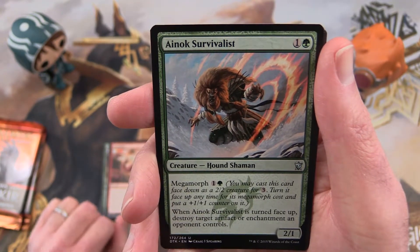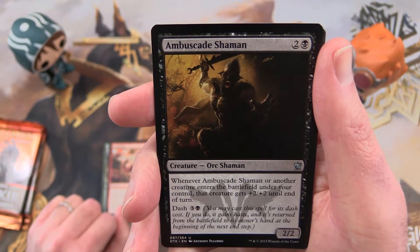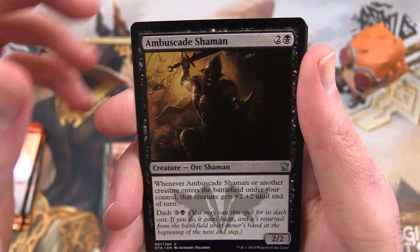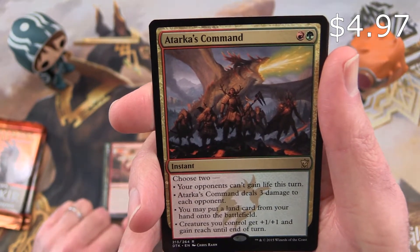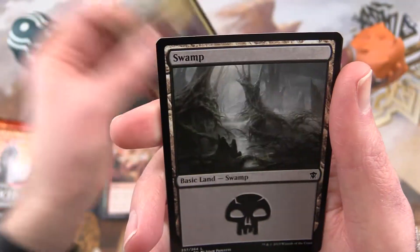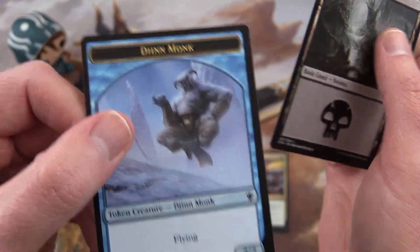Enoch Survivalist, Ambuscade Shaman, some really dark card, and Attacker's Command is the rare. Nice dragon scene there, and a Swamp, and a Gin Monk.